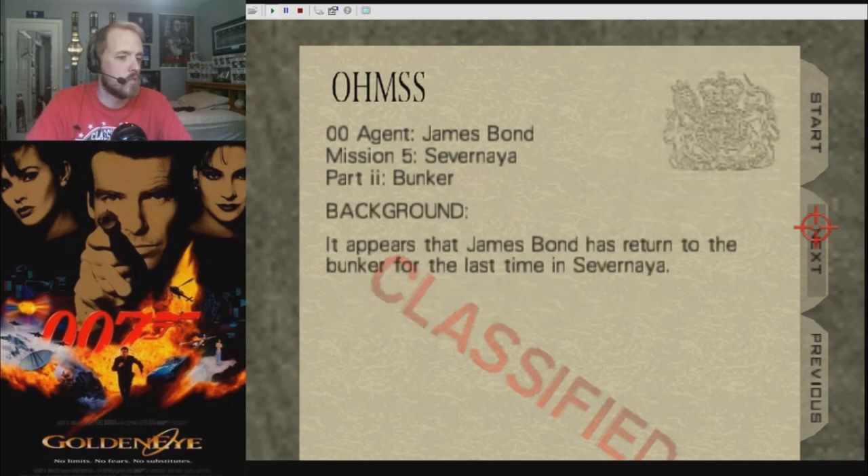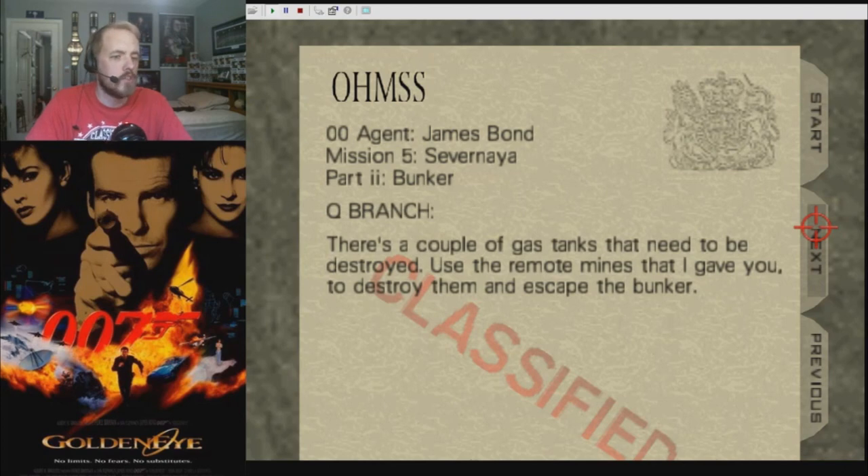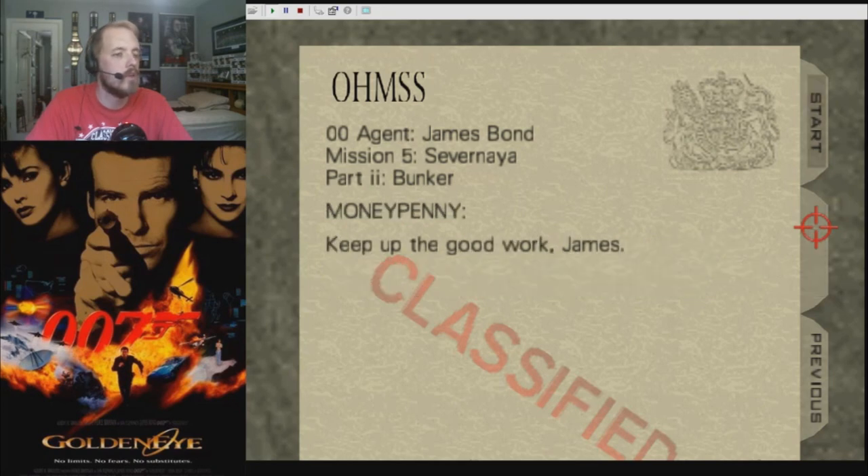It appears that James Bond has returned to the bunker for the last time in Severnaya. Bond, I want you to look for a main computer somewhere and download the files right away. And once you've done that, plant the bug on the mainframe too. There's a couple of gas tanks that need to be destroyed. Use the remote mines that I gave you to destroy them and escape the bunker. Keep up the good work, James.